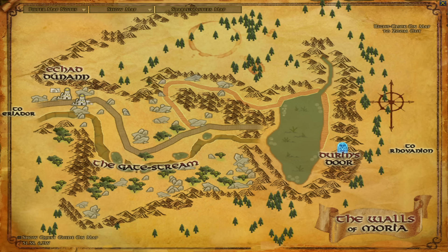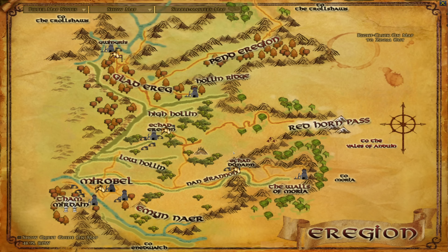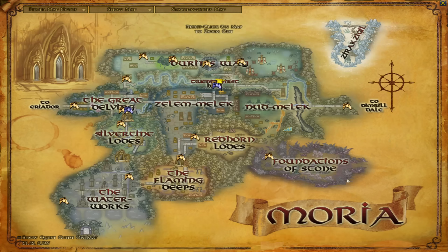A big feature of Eregion is the Walls of Moria, technically inside Eregion — content completed there will count for the Eregion deed. The Walls of Moria is important because this is where you will acquire your legendary items as discussed earlier. All quests in the Walls of Moria are level 50, meaning you can actually do them as early as level 45, which some people do to get their legendary item really early on. Personally I recommend waiting until at least level 46 or just whenever you get around to that point in the game. As a note, at the start of many older expansions, the starter quests often begin one level higher than the minimum level for that expansion.